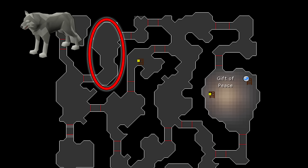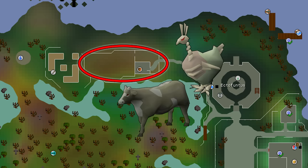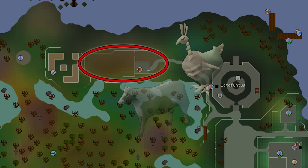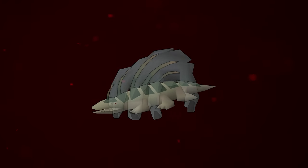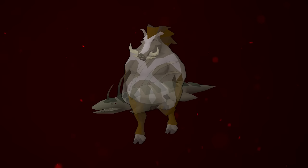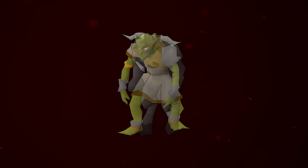Turiel's last task is Zombies. The great thing is that Undead Chickens and Undead Cows at Alice's Farm west of the Ectofuntus also count as Zombies, so you can use your Ectophial, get there very quickly, and knock out a Zombies task in just minutes. That covers the entire task list — check the description for timestamps for each monster if you need to come back to a specific one.